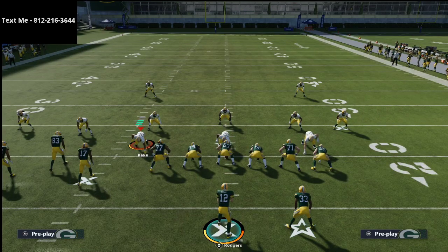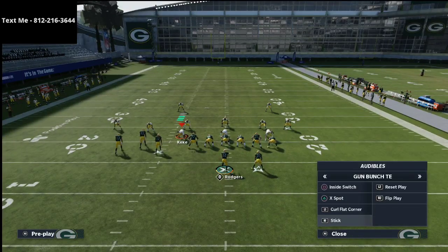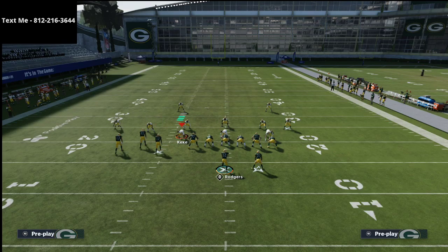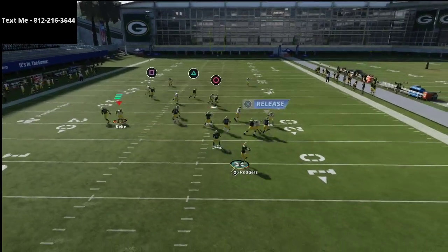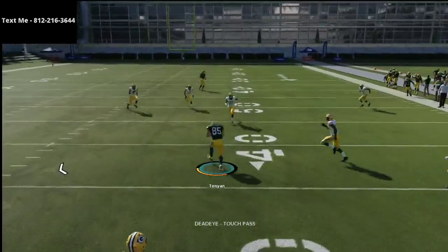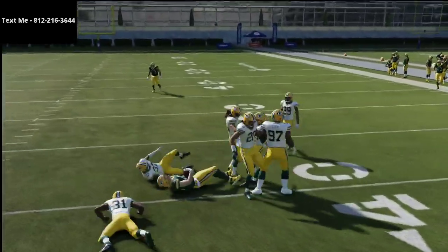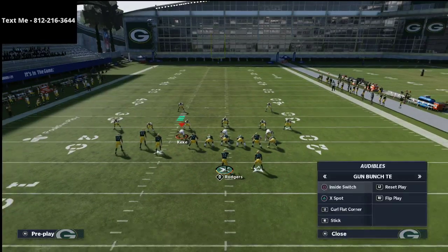In general you definitely want to run this to the wide side of the field — you're not always going to be able to do that, and that's okay. The first play I want to talk about is PA Boot Over. Put the tight end on a delay fade, smart route Lazard — that's pretty much all you've got to do. It's probably the best play in the game. When you roll out, man coverage chases you and you're able to hit that delay fade.